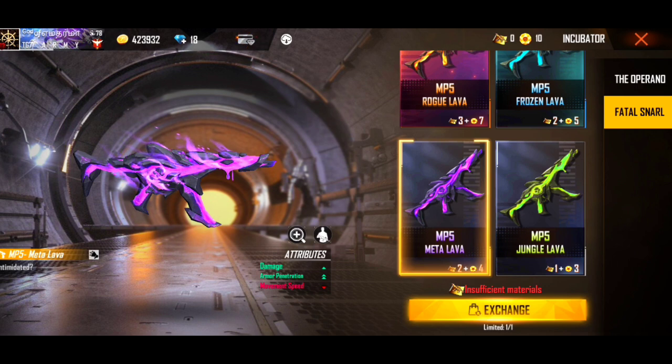4 gun skin is told — if you have a vest, you can use it. If you have an alternative gun skin, it's not a double armor penetration. That's why you have to use MP5. That's the rate of fire and the armor penetration.